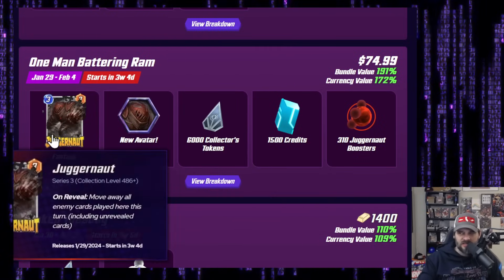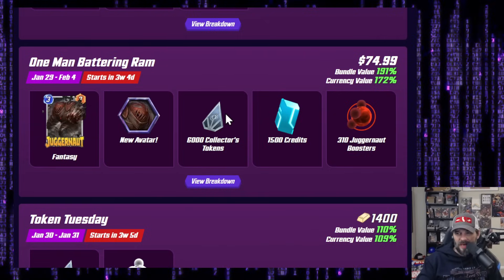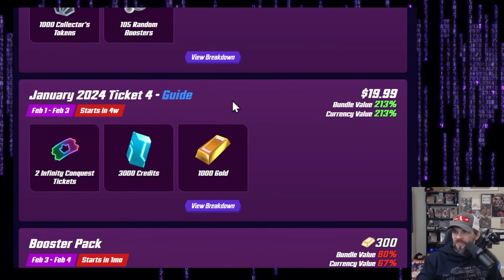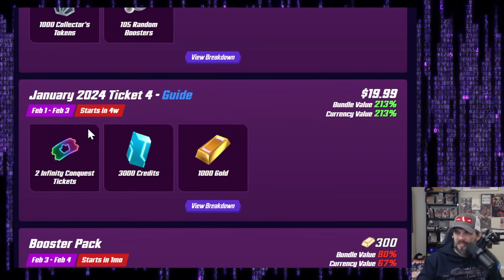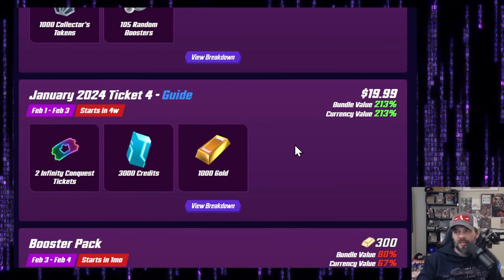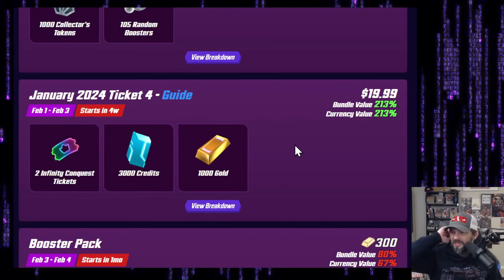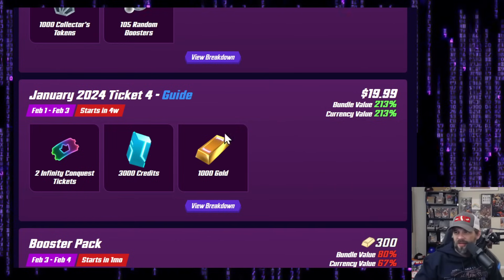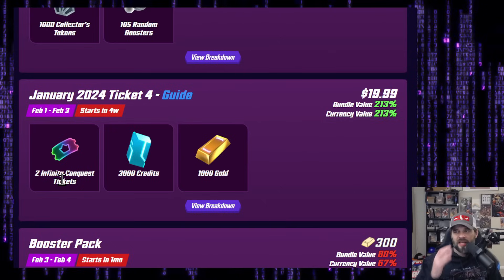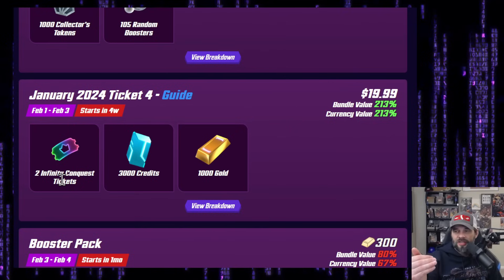One Man Battering Ram: $75 US, 6,000 tokens, 1,500 credits — this is a pass unless they change it. This might be a whale maybe-buy even if it stayed this way. January Ticket 4 at $20 US — getting into February a little bit — 1,000 gold, 3,000 credits. That's looking pretty good. 1,000 gold is normally around $16 US, plus 3,000 credits, this is a buy all day in my opinion. Plus you get the infinity tickets, which is where infinity tickets should land — in offers you were already going to buy, and it just makes you feel even better about it.